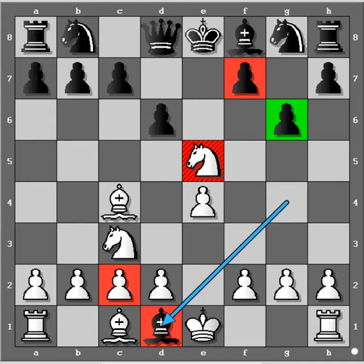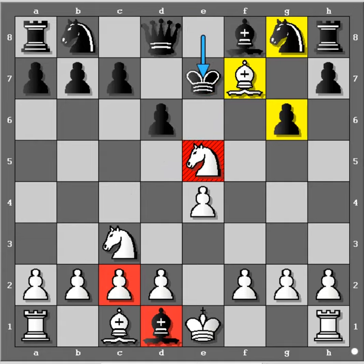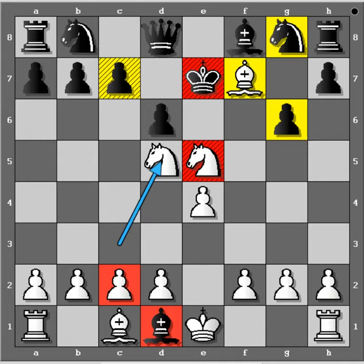Bishop takes Queen, and now comes a brilliant move: Bishop into F7, check. Now the King is forced to come to King E7, since King D7 is protected by this Knight. Now another brilliant move gets the King checkmated — Knight D5.